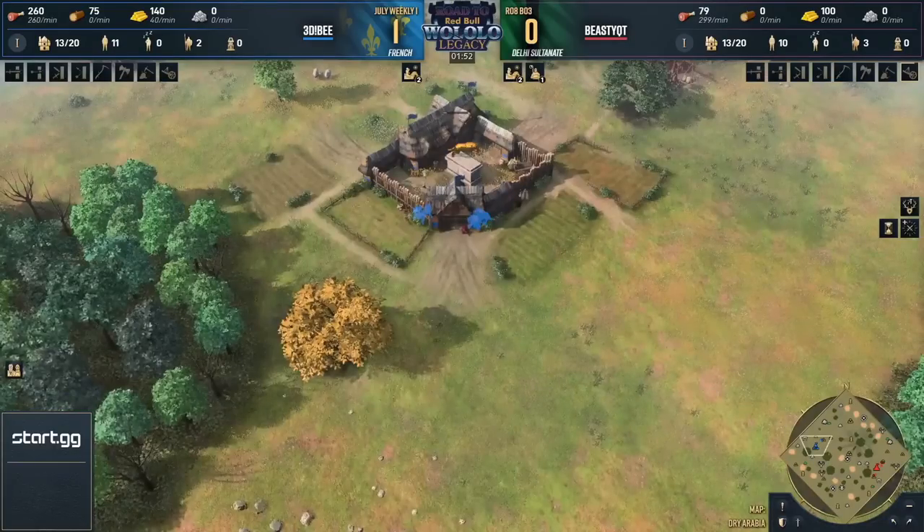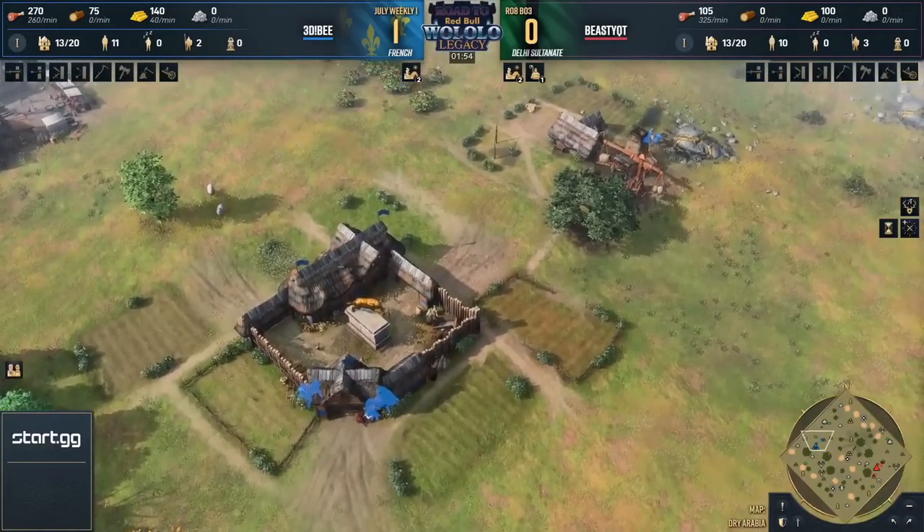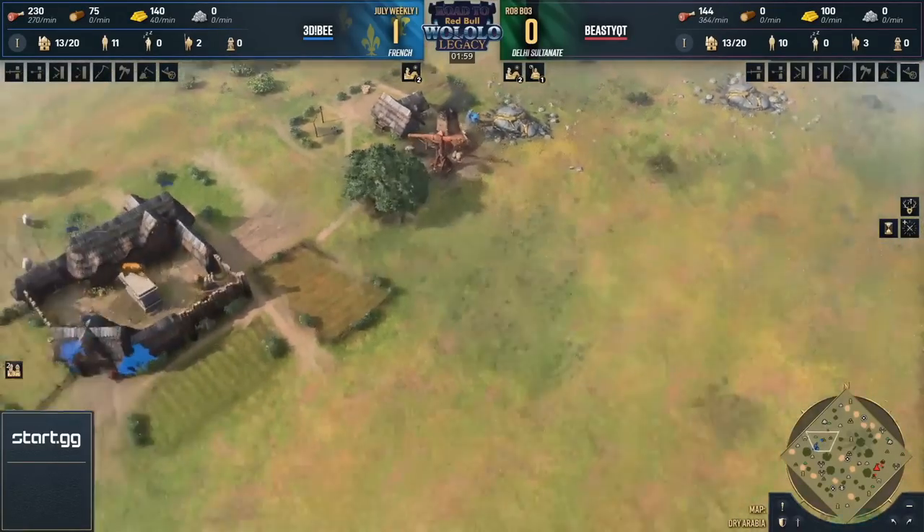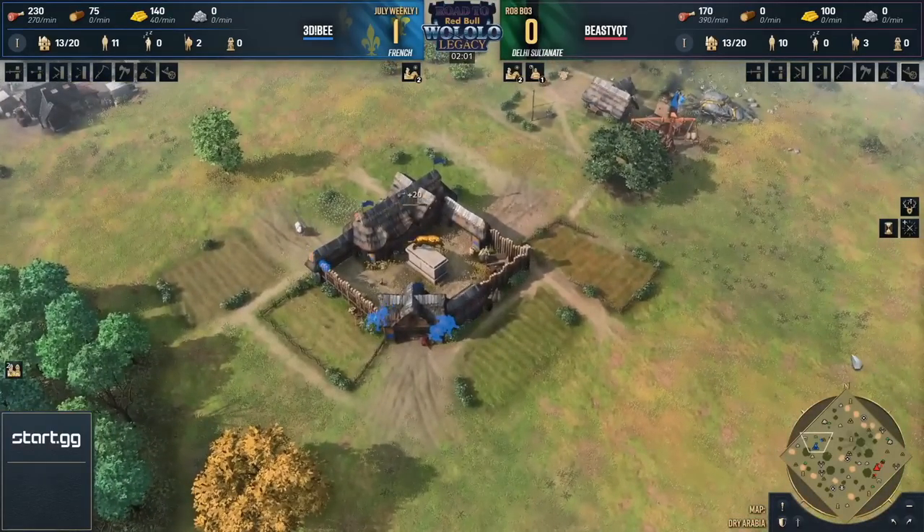Let's focus on the game, because this is interesting — we've got some weird sort of Megaton thing. Was it Megaton in Fallout 3, the town that's built in a bomb? We've got a weird crater here. This isn't Dry Arabia.